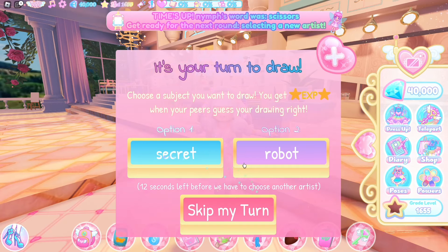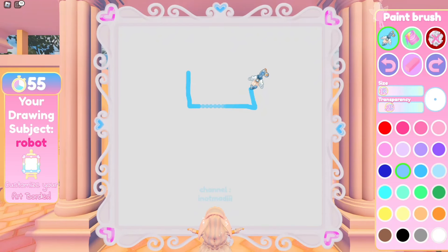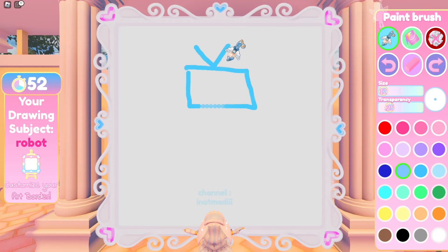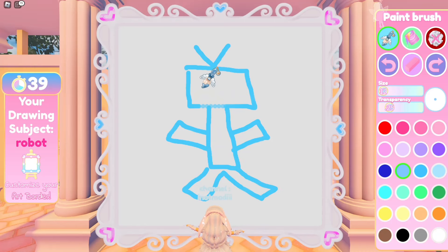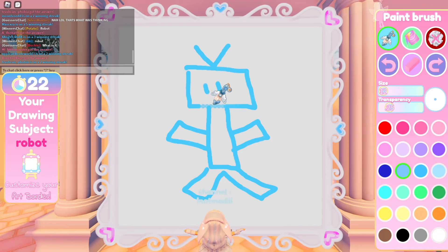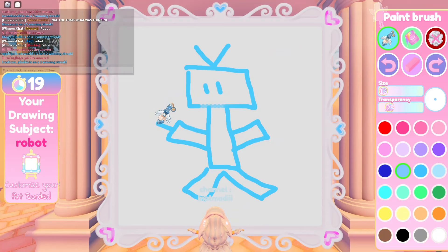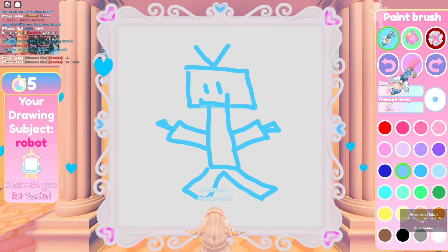Oh my god, it's my turn to draw! We're gonna do a robot. Okay, I got it — I don't totally know what a robot looks like but this looks so goofy! People got the answer though! There's a winner's chat and a guesser's chat. They're asking what it is — it's a robot!